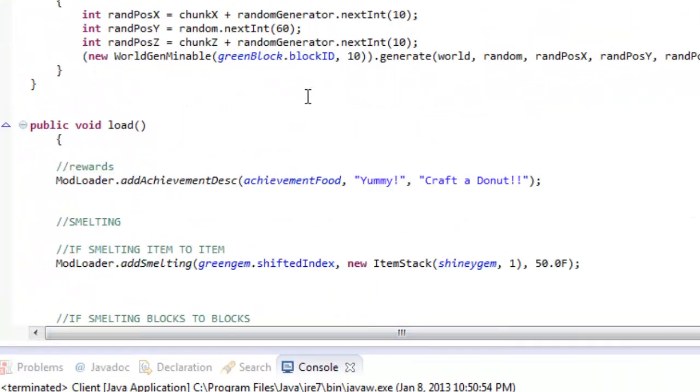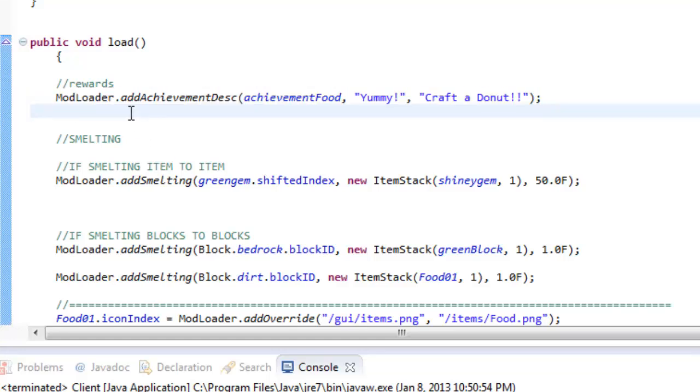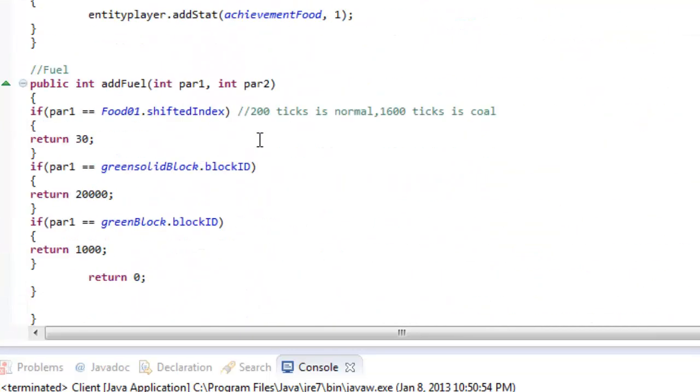Now we're gonna define the second line of code. Go back down and copy ModelLoader.addAchievement and paste it right in underneath. Remove 'food' and make sure it says 'gem'. What is it gonna be called? Put 'Green Gem' - that's what it'll say when you unlock the achievement. And remove the crafting description and put 'Pick up a green gem'. That's the only way to unlock this achievement.